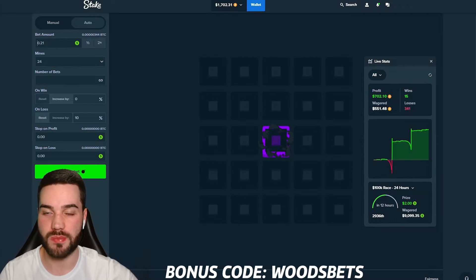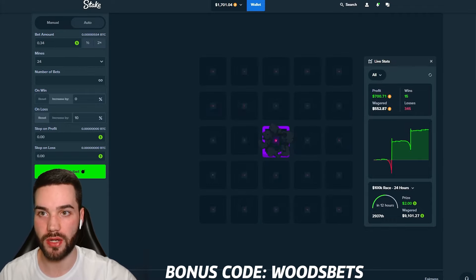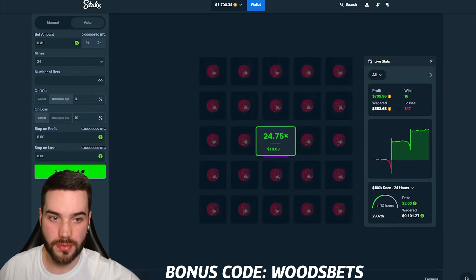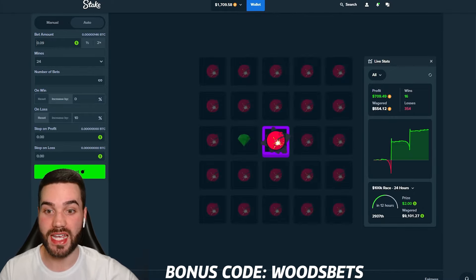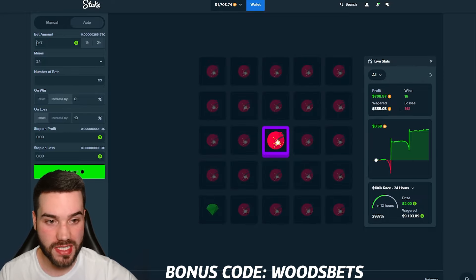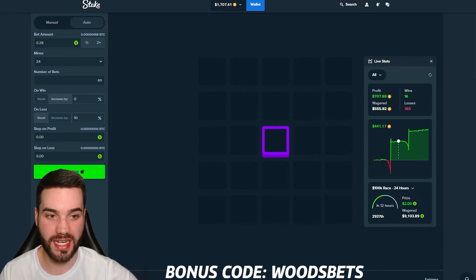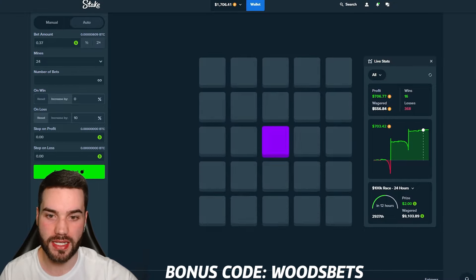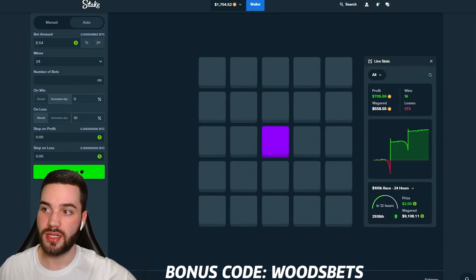So for us, that was $0.05 starting bet. $710 profit — crazy. This strategy, especially it being low risk, is extremely, extremely high reward. Nothing too crazy with the bet amount — $700 profit. This is ideally what the graph is going to look like: slow bleeds, huge spikes, and it just repeats itself. Right here we haven't had any big dips — we've been getting pretty consistent wins.